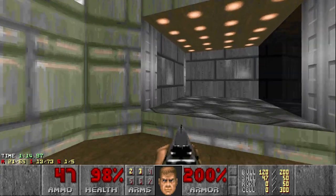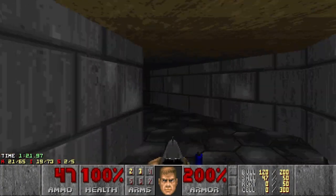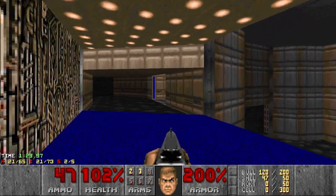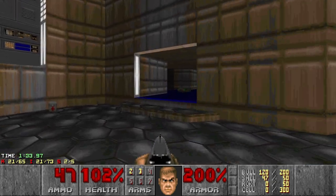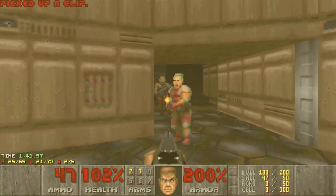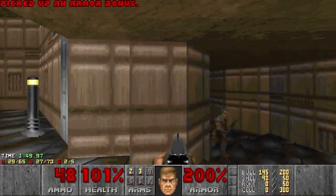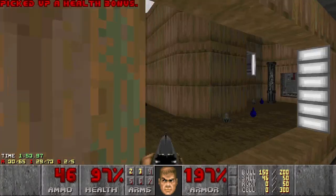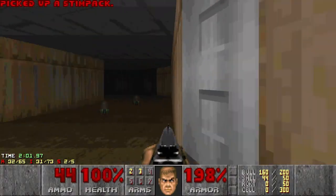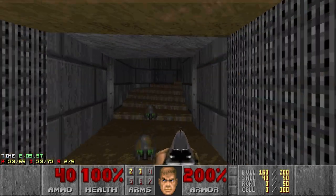There should be one more secret here that I remember. Right here — some armor bonuses. And I think that's it for this area. Definitely in the one style. Then we need to go and get the red key. Taking down this hitscan here, some imps as well. Yellow key is nearby — I figured this out quite randomly by just hugging the walls. But if you see, this wall is slightly different, so you can just open it and get the yellow key.